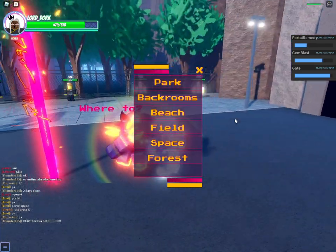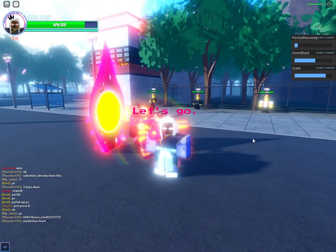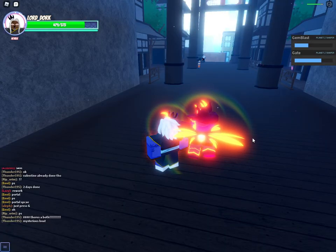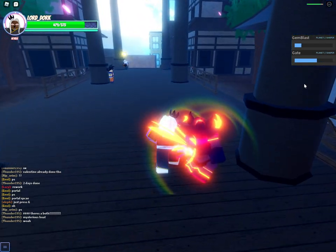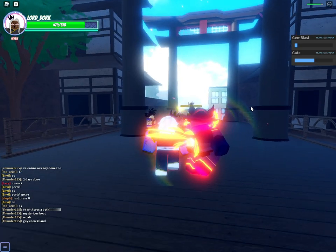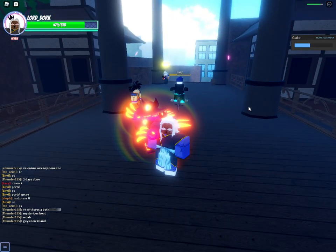Oh whoa — if you press G, look at this! Oh my lord, where am I now? I don't know where this place is, but there's a cool down on it. If you press G it opens up a gate. There's a cool down on it. There's a Goku here, the guy on a bike — look at all this! That is so freaking lit. G is Gate!